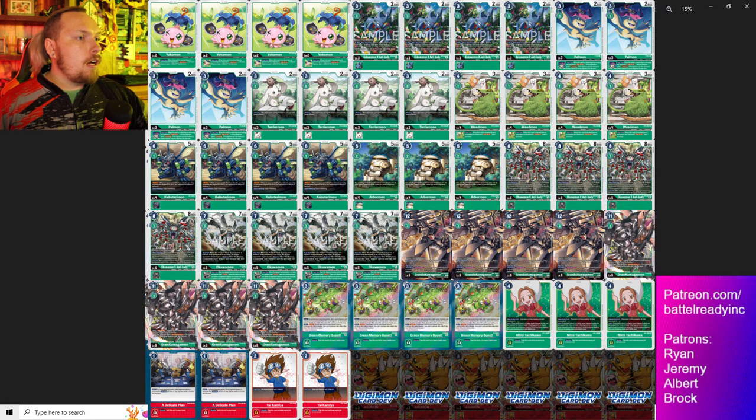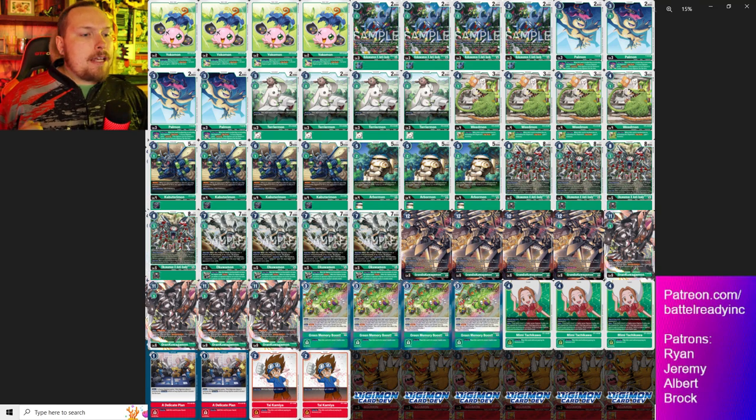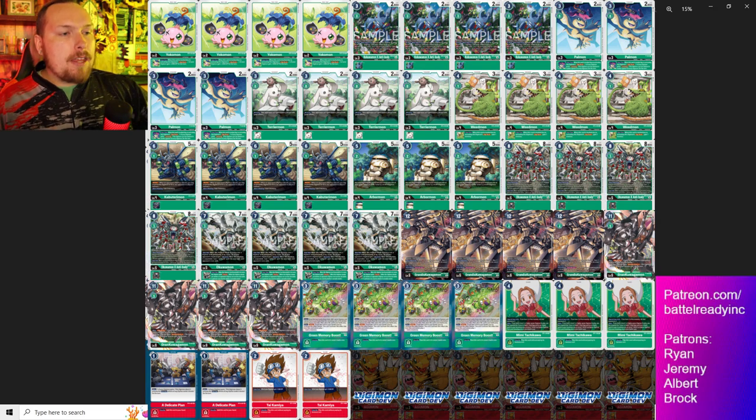First up is the Grandis deck. Yokomon is really good if you can't get into Palmon. Palmon is the primary rookie to evo into, because you want to give it jamming. Some people think Palmon might not be needed since Grandis already has enough DP, but the jamming matters if they DP-minus you - say they Wyvern you down to 1000 DP, with jamming you're still good. Without jamming the next check kills you, so jamming is really imperative.